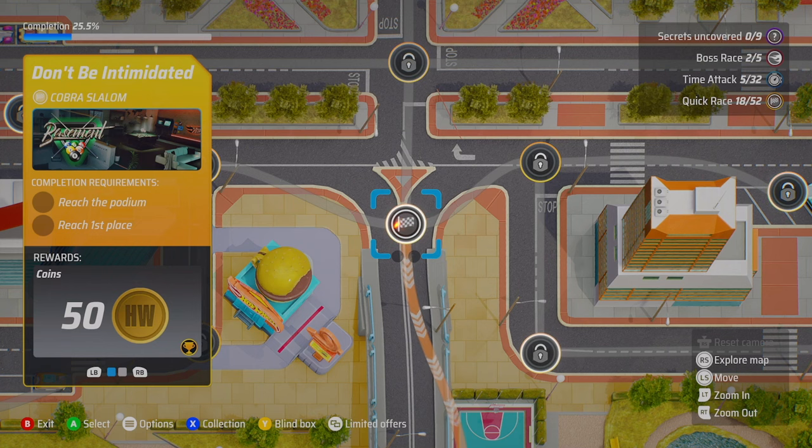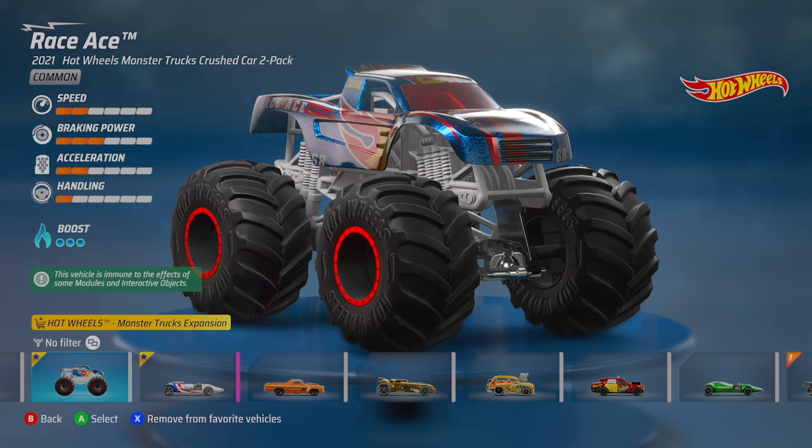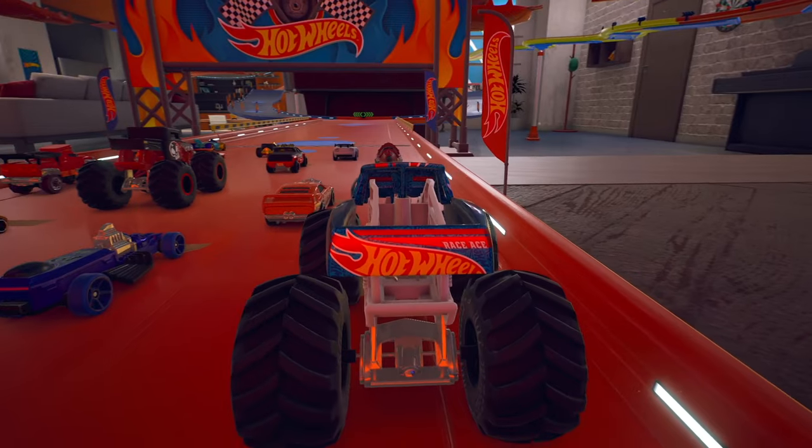Let's move on to our next race — and 'Don't Be Intimidated,' that's the name of the track. Race Ace definitely isn't intimidated, and we're going to the Cobra Slalom in the basement. Is it going to be more snakes? We were doing so well until that last snake really got us. Alright, here we go with Race Ace.